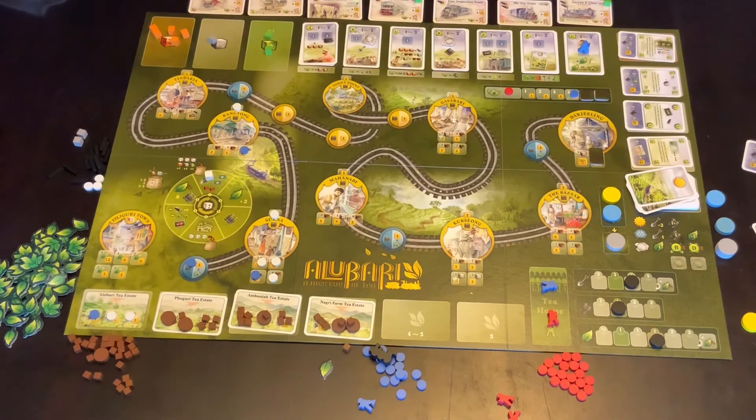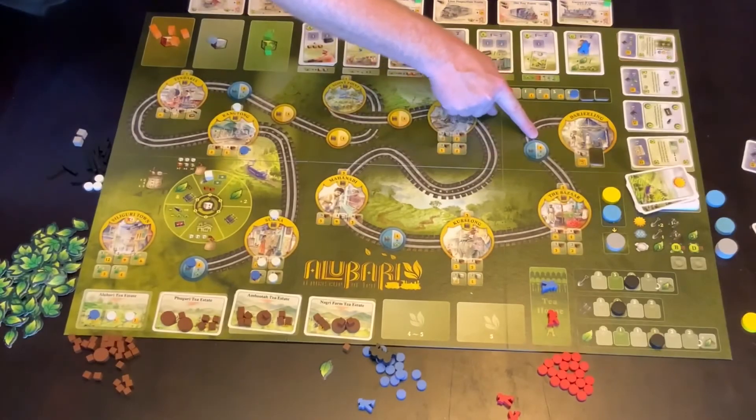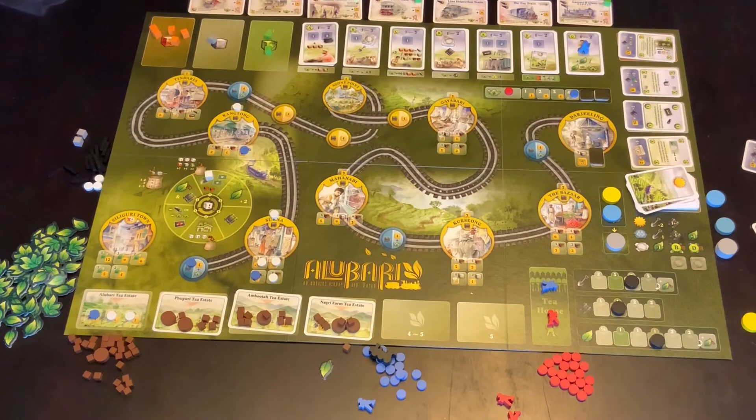The game continues until the track has reached its destination. This is the final station that can be built. The game finishes at the point where the last track space has been claimed or completed by any of the players. If you are playing a two-player game, the opponent will get to play an additional round by themselves before the game ends; otherwise, the game will end at the end of that round when everyone's claiming stuff.